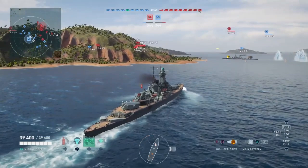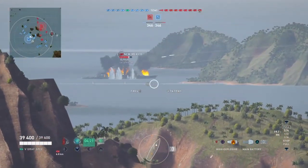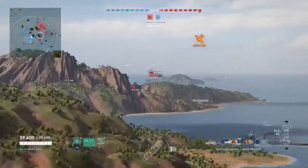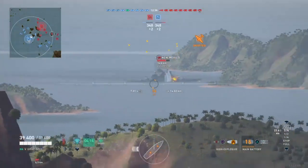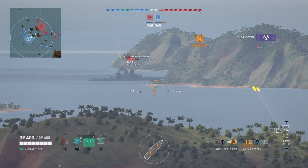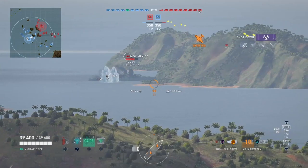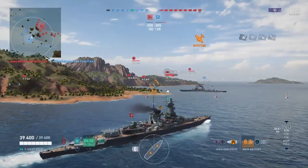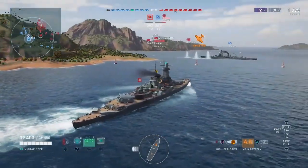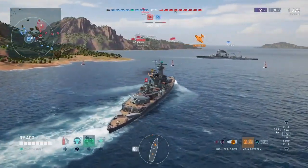Now he's got HE loaded right off the bat. I think that's the right way to go — that's kind of a good default shell to start with in this. AP, you're looking for broadside cruisers, potentially broadside battleships, although the AP is going to be a lot more effective when you're in kind of a medium to close range. So that's pretty much how I've been playing the ship in terms of starting shell selection.